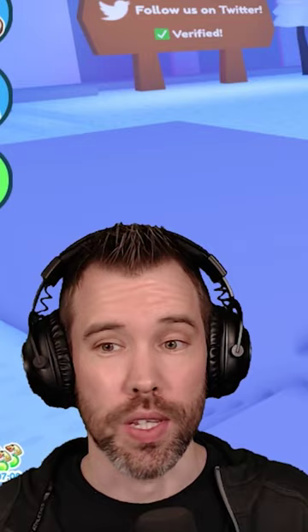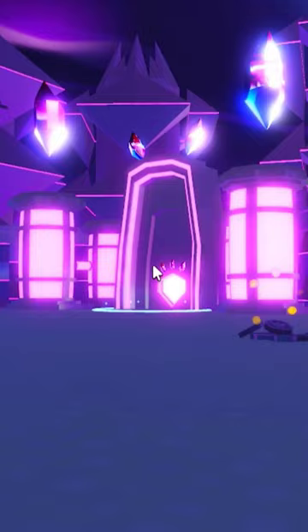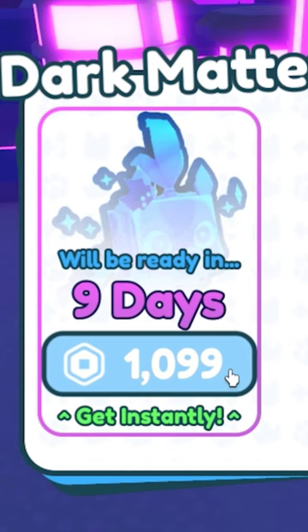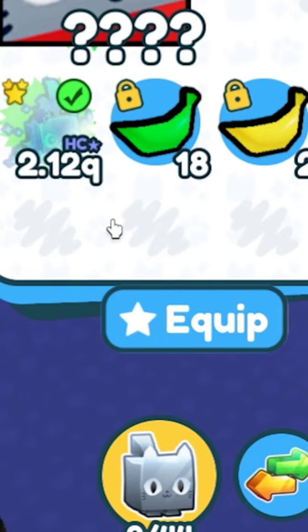We got to go to the Dark Matter Machine. All right, here we go — make this guy right here. Convert. Bye bye Robux. Claimed, claimed, claimed. 2.12Q — holy moly, let's go.